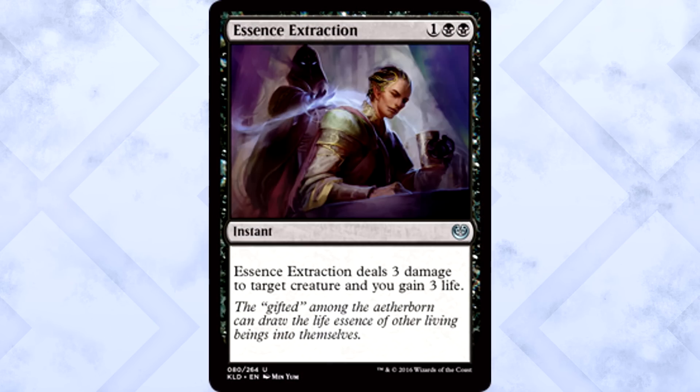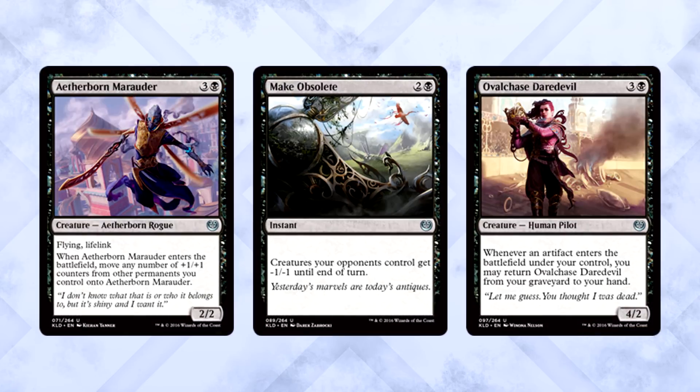Moving on to black uncommons, we're looking at Essence Extraction before anything else. Essence Extraction is the best black uncommon for limited purposes — I don't care what else you mention. You get to kill something with 3 toughness for 3 mana at instant speed, and you gain 3 life. Simple card, but easily worth a first pick, no question. If we move past that, things get a little complicated. Personally, I think Aetherborn Marauder is the next best, but there's an argument to be made for Make Obsolete or Ovalchase Daredevil. I think the Marauder is better than both, but I like the Marauder and don't have a definitive answer for you.